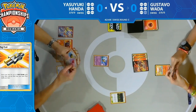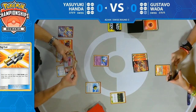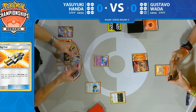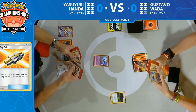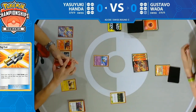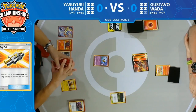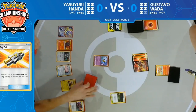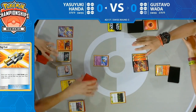Yasuyuki plays Quick Ball, still looking for basic Pokémon to set up a few extra pieces, choosing to get rid of that Bellelba and Brycen-Man. There's the Mareep he was eyeing earlier. Now he has everything going for him — hoping Gustavo does not have access to another Switch or flip two heads. Four Switch and an Escape Board in the deck, so there are some outs for Gustavo.